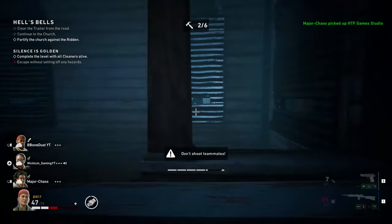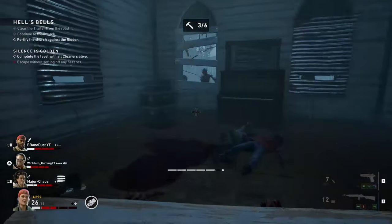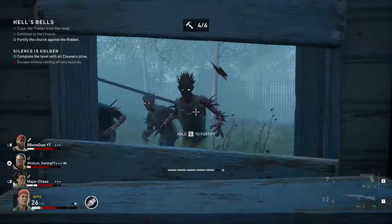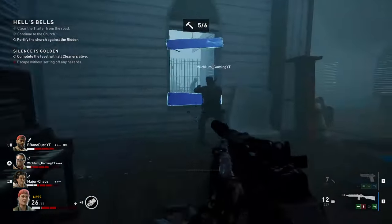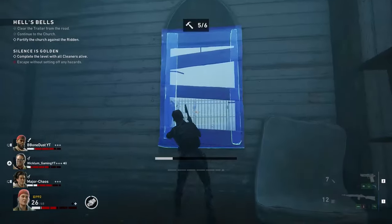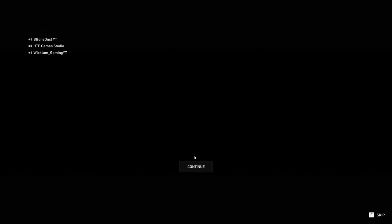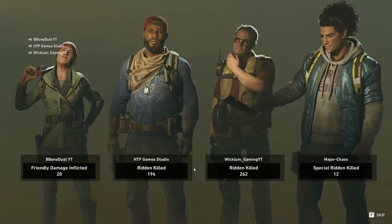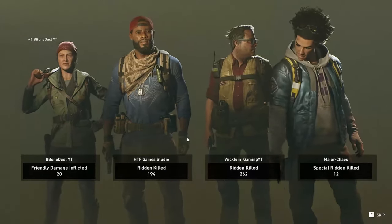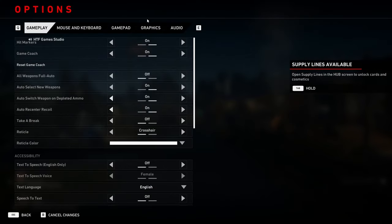Don't close the safe house door until you collect all the supplies and copper inside it, otherwise you risk losing precious loot by completing the level too early. The most common situation where people lose good loot in a hurry is at the end of the 6th chapter of Campaign Act 1 — after patching the holes it is better to loot the area first, but if you close the door before starting to patch the holes, it will automatically complete before you can check the area.